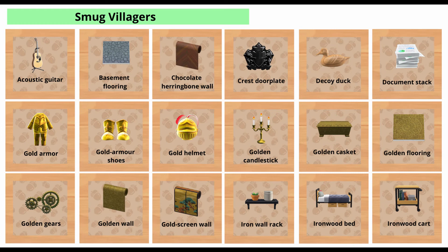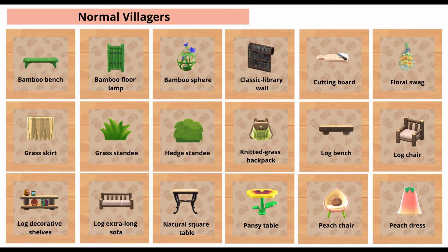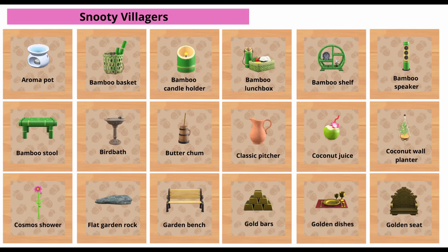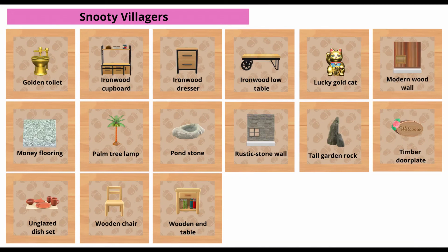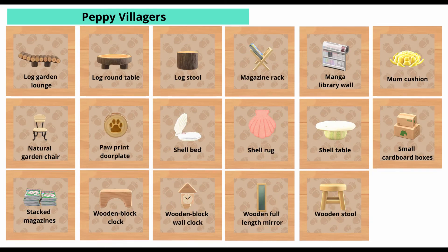The recipes that can be given by smug villagers include the document stack, the decoy dock, and the ironwood bed. The recipes that can be given by normal villagers include the pansy table, the peach dress, and the bamboo bench. Snooty villagers can give you DIYs such as the cosmos shower, the aroma pot, and the golden seat. Peppy villagers can give you DIYs such as the backyard lawn, the cabin wall, and the garden wagon.